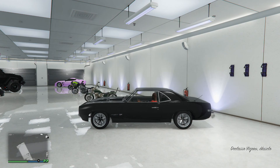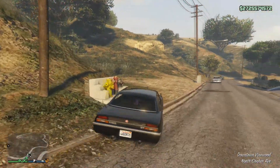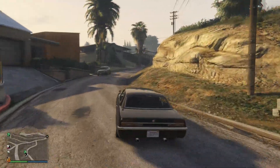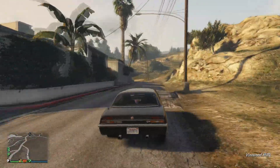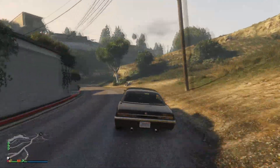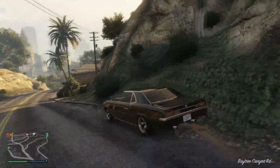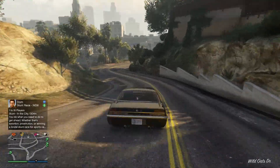Alrighty guys, welcome back. This is the Plymouth Roadrunner from the Fast and Furious series. This is a 1970 Plymouth Roadrunner — a major car in the Fast and Furious series. It is Dominic's Roadrunner. It's a muscle car, and I'm going to be putting it into this video.